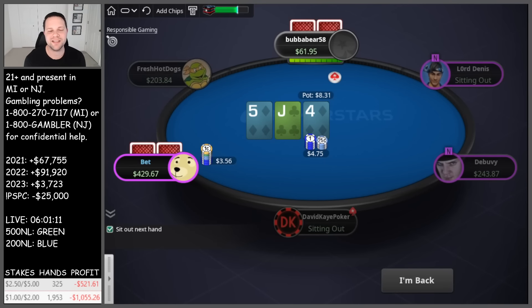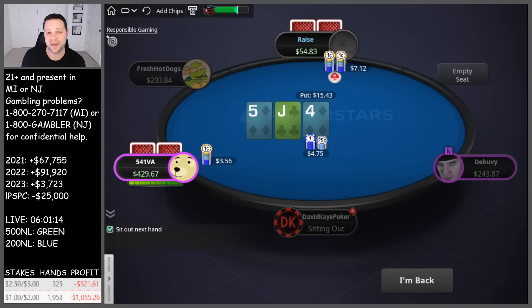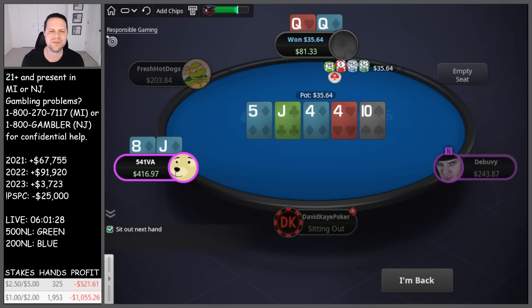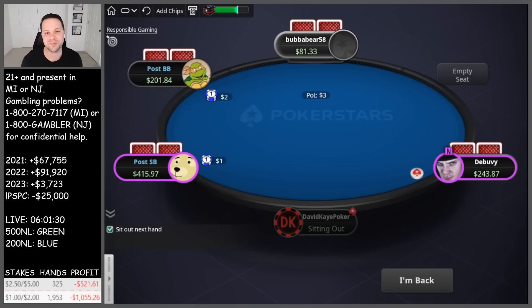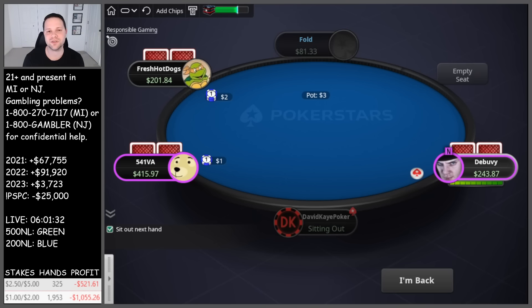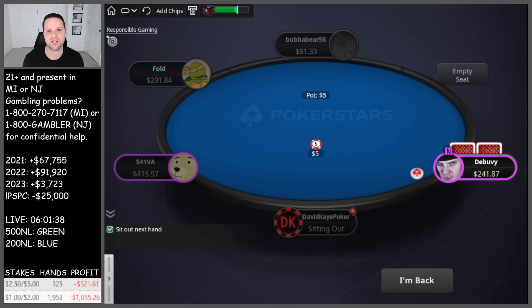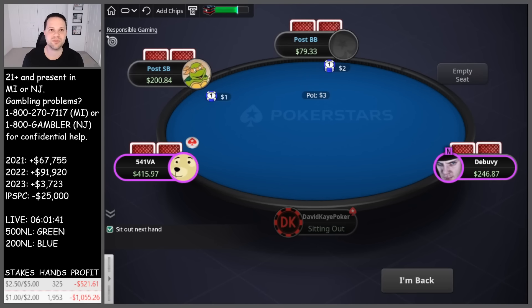Alright YouTube, that's the end of another cash game video, and unfortunately a very bad one — we got absolutely crushed today. Played for six hours at 2-5 and 1-2. In the 2-5 game, 325 hands, minus $521. In the 1-2 game, 1,953 hands, minus $1,055. Total loss of minus $1,576 — either our biggest loss of the year or second biggest. Not very fun, but hopefully we'll bounce back next time. Hope you guys enjoyed today's hands — please like, comment, and subscribe, and check my Twitch channel link in the description below.